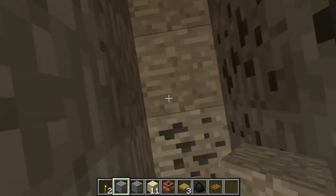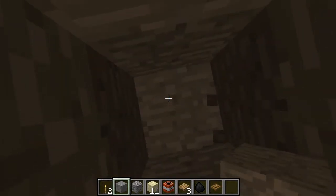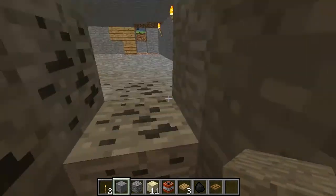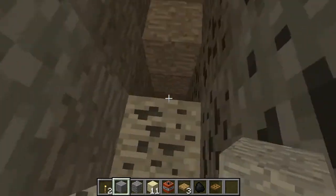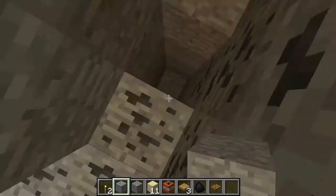You'll want to go ahead and straight back from the door, dig down. About four blocks should do it. And just go ahead and get back out of the hole. If you're in survival, you'll probably have to dig yourself out like a little stairway and then fill it back in.